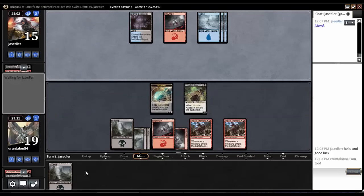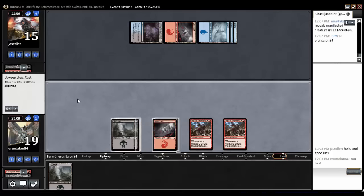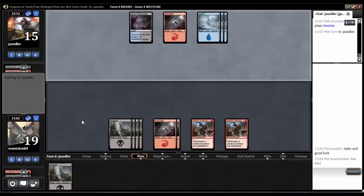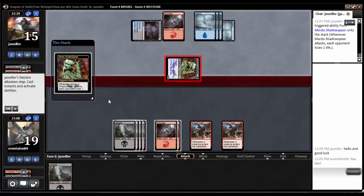We're gonna need to start drawing some gas pretty soon. Pyrotechnics — ouch. I kept a two-lander and eight lands have already been seen. Our opponent's hit lands pretty regularly too. Do they have stuff to back it up though? Shadow Spear — sure, that's fine. Take two, totally take two.